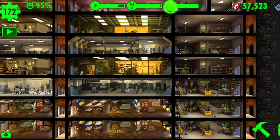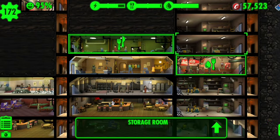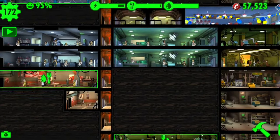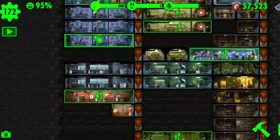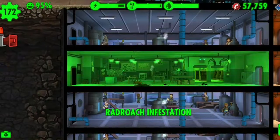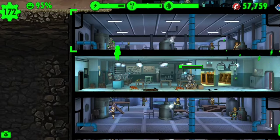I plan on adding storage down here, and over here I have my barbershop. I'd like to eventually have all storage along the two spaces on the right side. When you're organizing your vault, make sure you have your elevators all doing the same thing — it's just more efficient for everything to work out.